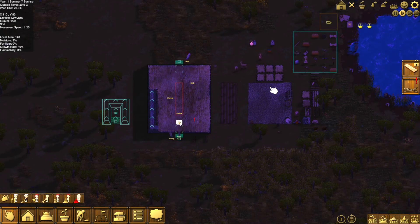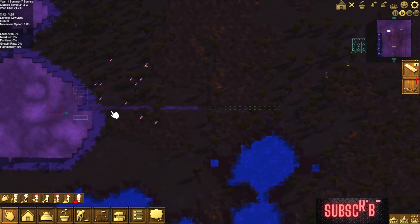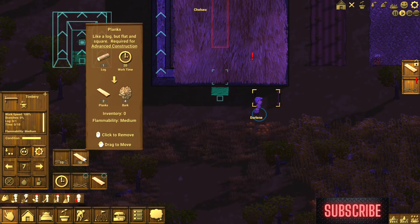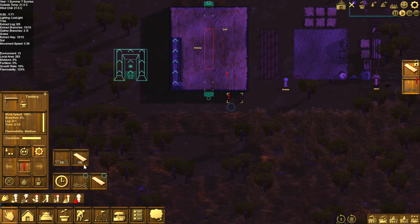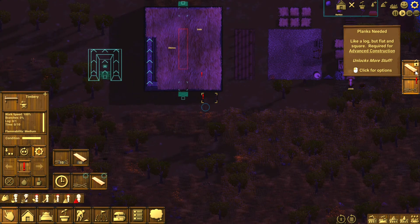Hey everybody, I'm APH. Welcome back to Clan Folk. We are starting day 7 now. In the last episode, we got our house pretty much sorted out. We got our mines started, we got into iron, we got our timbery, so we can start getting into planks. Now we do have a lot queued up for today, and we're going to prioritize that to get started so that we have branches going into the day, as well as we can see what the planks unlock, because we need more branches, and planks are required for advanced construction to unlock more items.